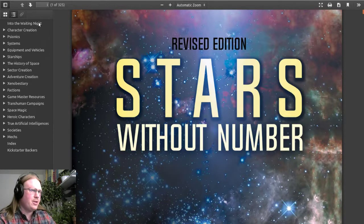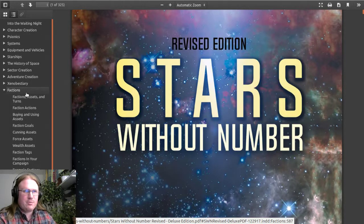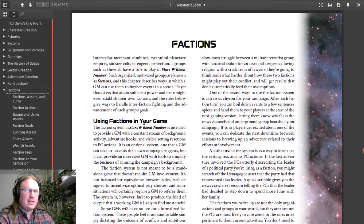It starts with Stars Without Number Revised Edition, and especially the faction part. So if you are new to this, all you need really is the faction part — it details everything that you really need to know. The rest of the system is for your own amusement; it's not a bad system by any stretch of the imagination, but we are going to use it differently. The rest is for regular role playing — we just take one part of the GM toolbox and make a game out of it.